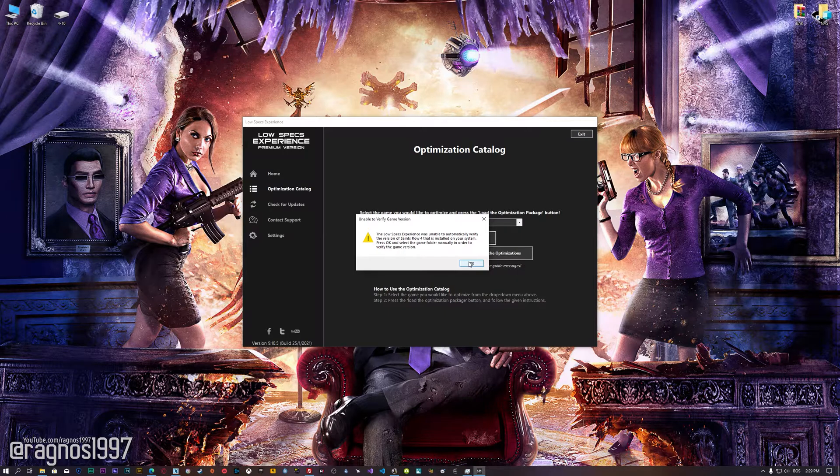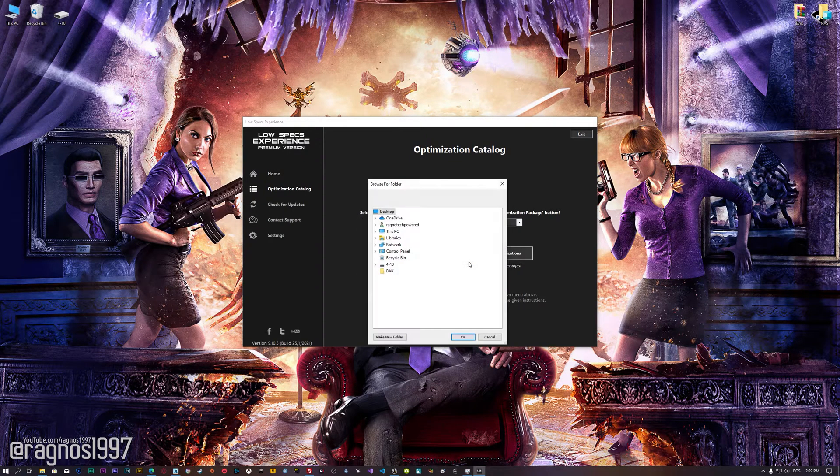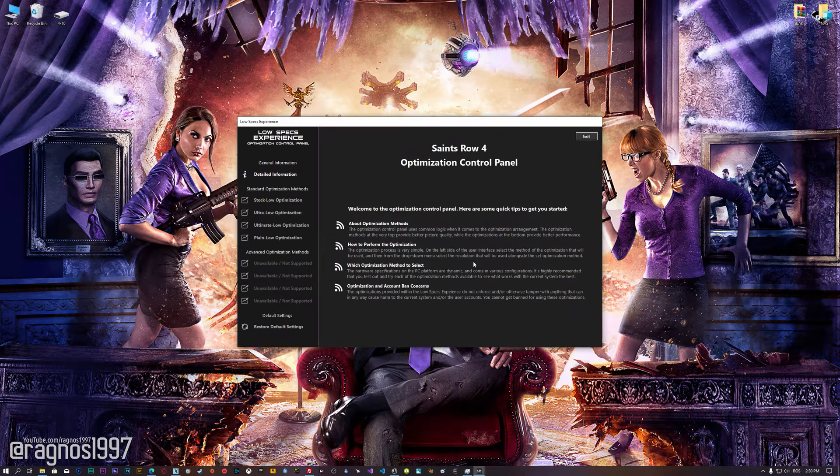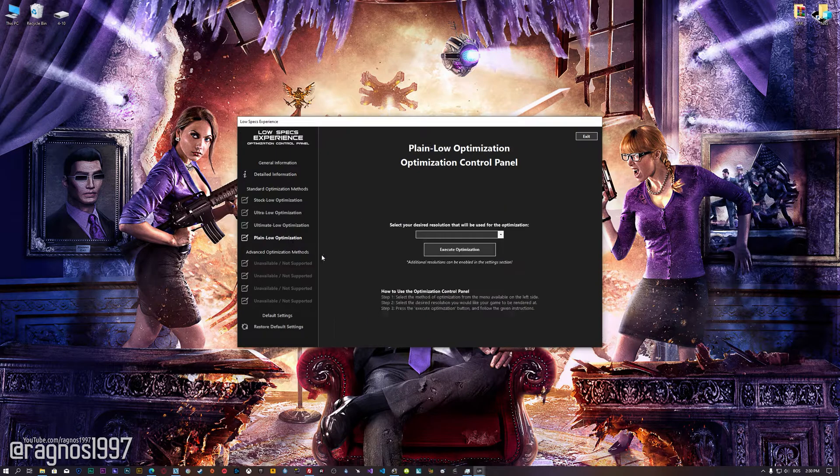If the Low Specs Experience does not automatically detect the game version, simply select the game installation directory, press OK, and the optimization control panel will load. When the optimization control panel loads, simply select the method of optimization and the resolution you would like to render your game at. This is something you will need to experiment on your own in order to see what works for your system the best.